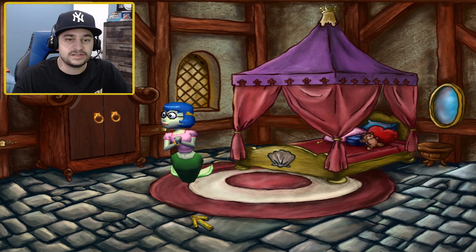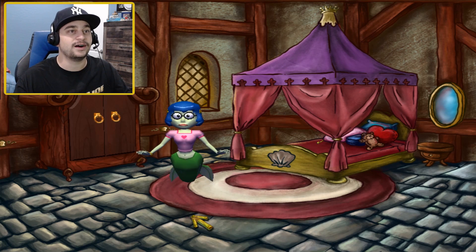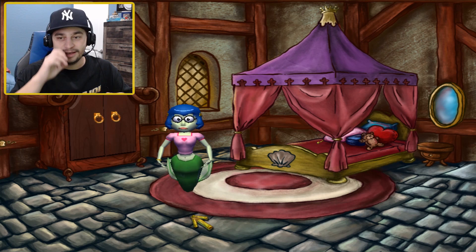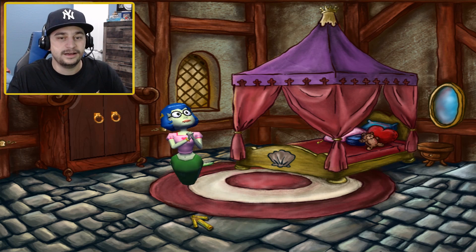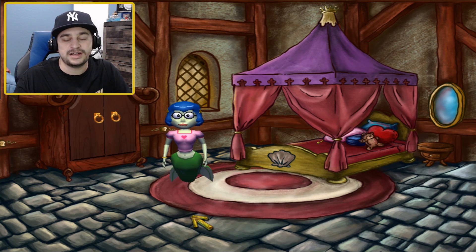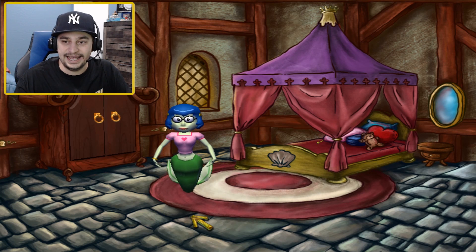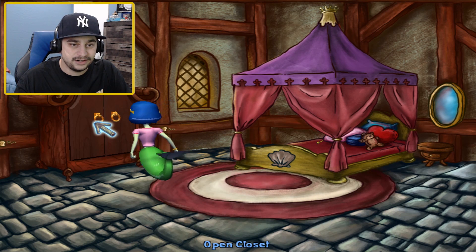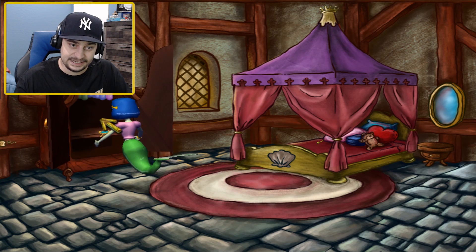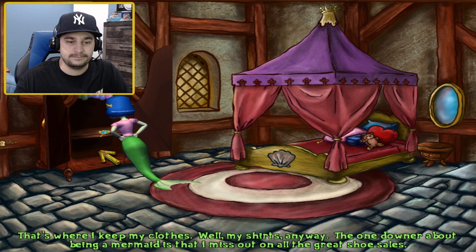This game shows almost like a different perspective of the movie — things that were going on that we didn't see in the movie. I always like to put them together. These things aren't necessarily canon, but I like to pretend that they were, just for fun. We're Mindy — we've got to get her out of the castle basically. We want to take a mirror out of the closet. That's where I keep my clothes, well, my shirts anyway.